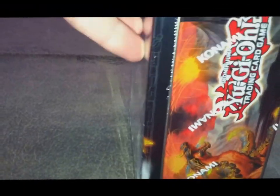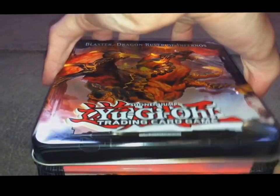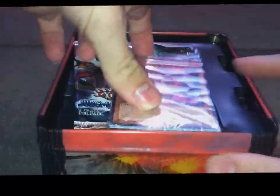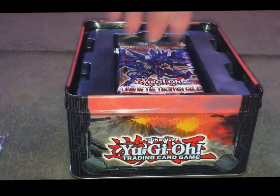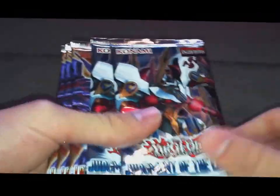I have a title tin as well, and I'll open that up a little later on. So we have the promo pack with Secret Blaster, and then we have two Judgment of the Light and three Lore of Tachyon Galaxy.